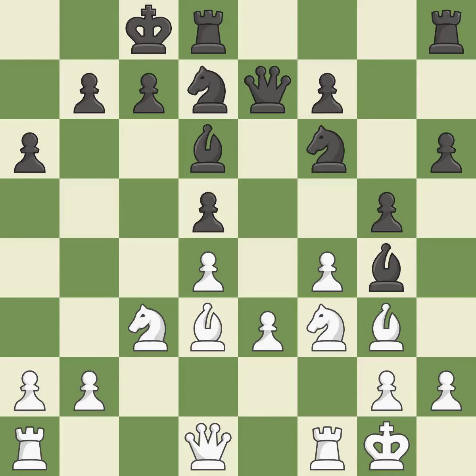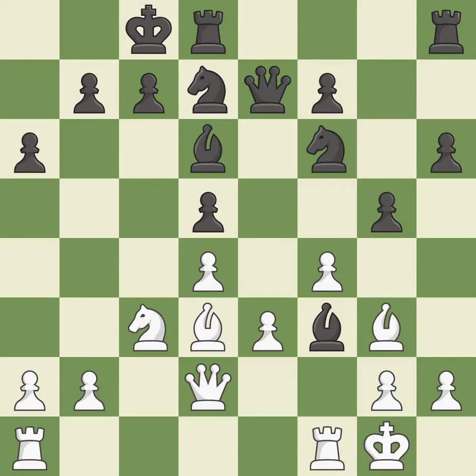The rooks are linked, making it easier for them to work together in the future. This disregards a superior strategy for defending a piece that was being attacked — it is incorrect. After all captures, this is an equal trade. This is the only good move.